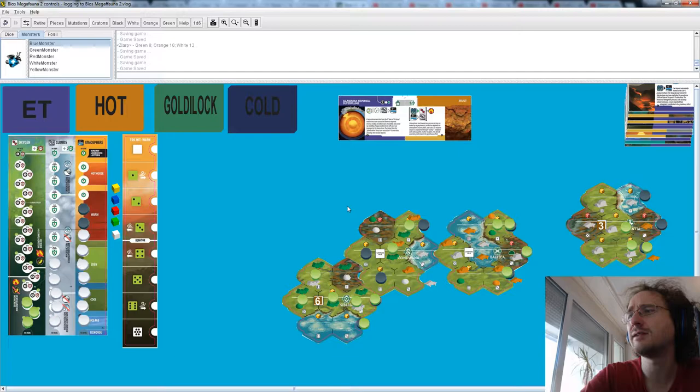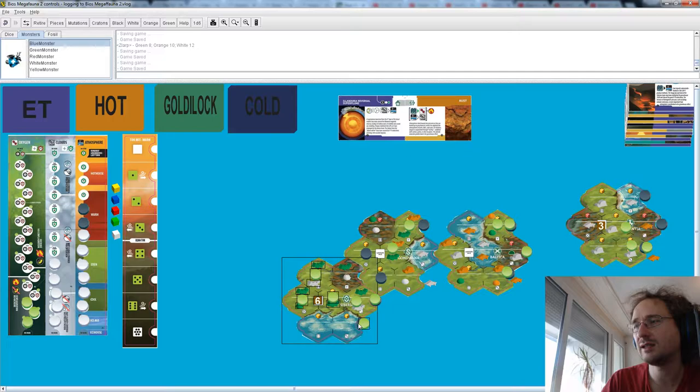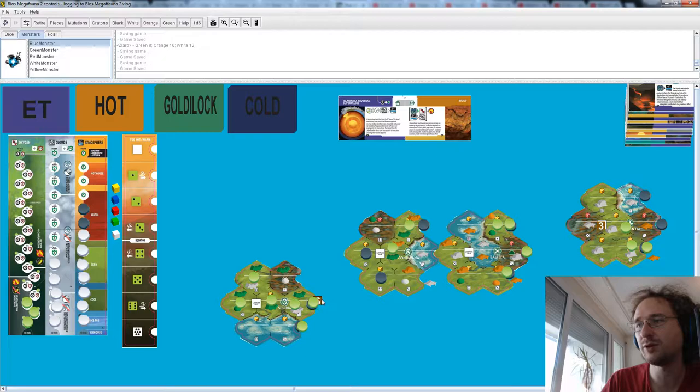Pangea is breaking up, meaning we have to select all these things because this is a continent made up of three cratons, so everything is breaking up. Rafting is once again going to be at least necessary and maybe even impossible.